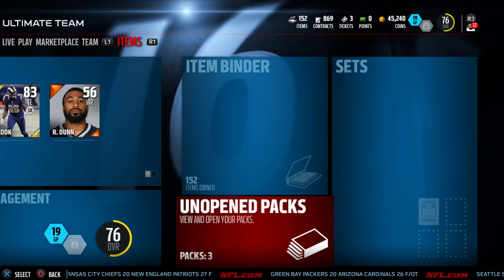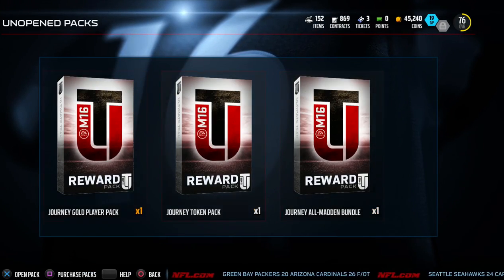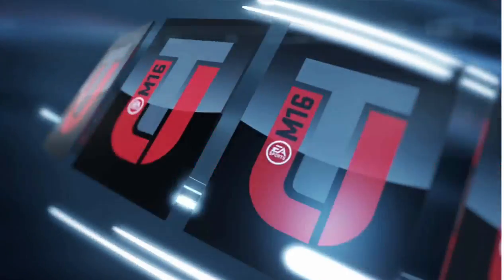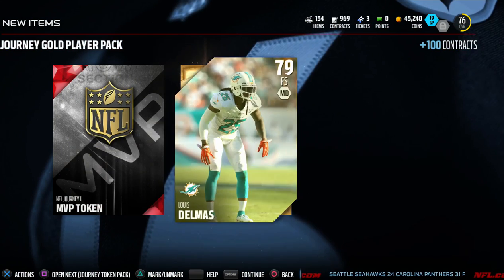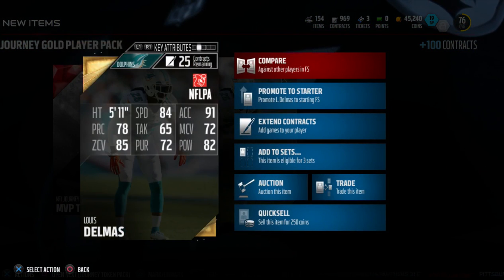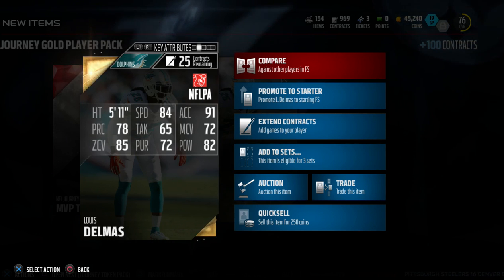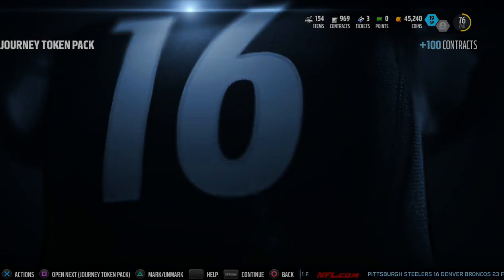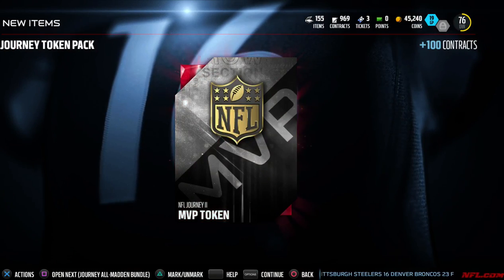Hey guys, Mike Gamer back here for another video. This will be a little pack opening — this is actually a gold player pack, you just get a random gold. We actually got a free safety Louis Delmas. Not a bad card, definitely someone who might join the team actually. With that speed, he's probably not going to be too much of a big guy.